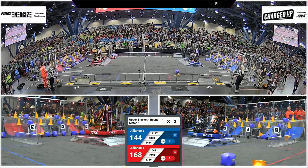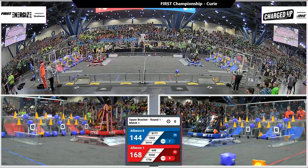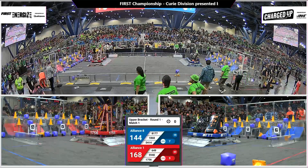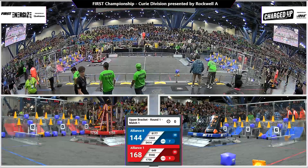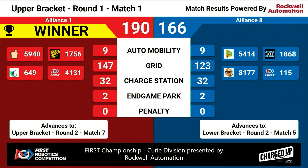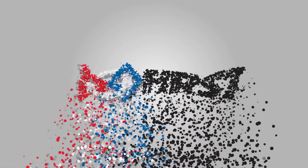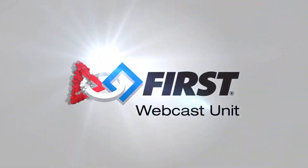144 points on the board for Blue, 168 for Red, as we get down to 3, 2, 1. And that's going to be the time. Two robots docked and engaged on each side, one robot parked. We will have your official result in a moment. With 190 points, that will move them along into round two in the upper bracket. Alliance 8 will pop down into the lower bracket where they'll have another chance to stay in the tournament.